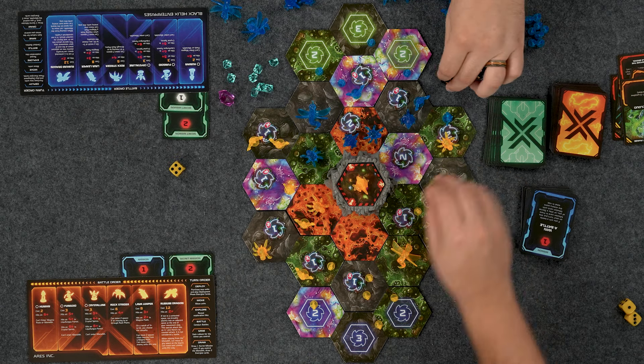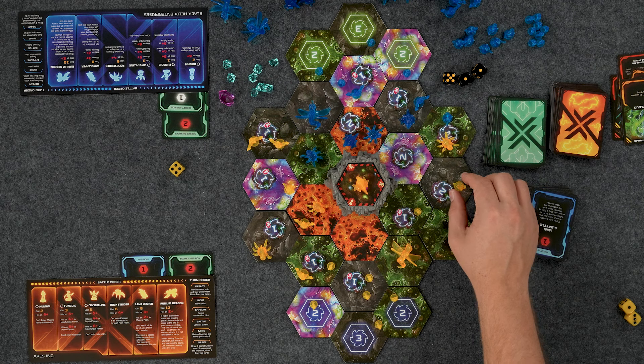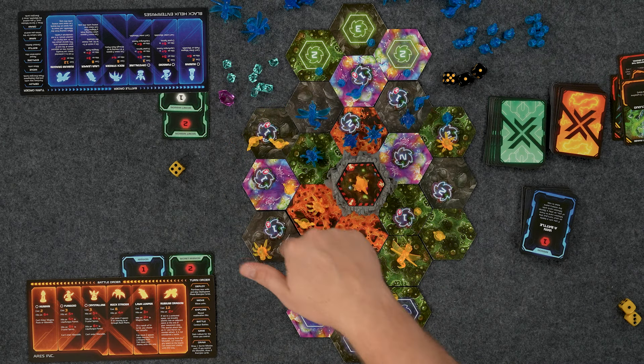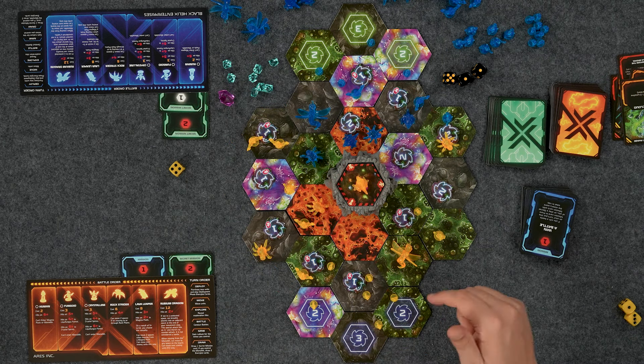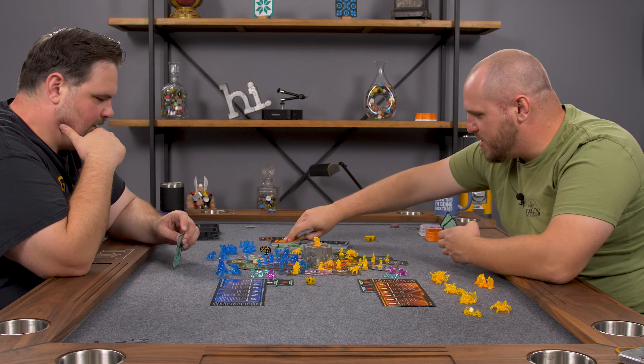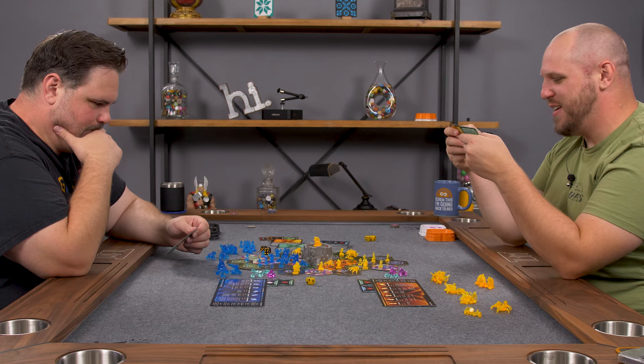I only won one of those battles — it's a bummer because you aren't considered to have won if you didn't leave anyone on the field to claim the victory. I probably should have moved a friend in there. Now we're going to mine: one, two, three, four, five, six, seven, ten, twelve, thirteen. I'll draw a secret mission — I'm still up at the monolith, but I got a hunch I won't be there super long.